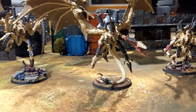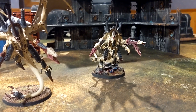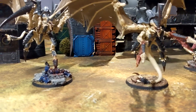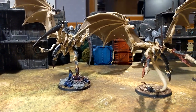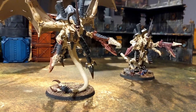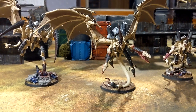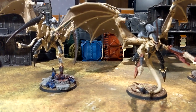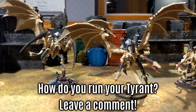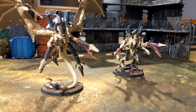The Tyrant is good at clearing away chaff units with the twin-linked devourers — pumping out a ton of shots — while also using another loadout to still be useful in melee. The Hive Tyrant with wings was also buffed by the FAQ update back in January, dropping the points down a little bit, which made it nicer when choosing a flyer to include in your list.